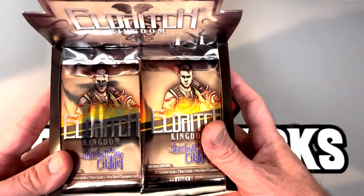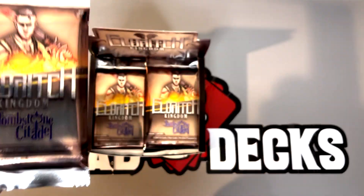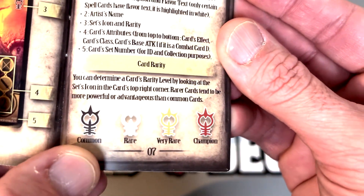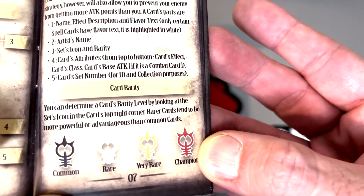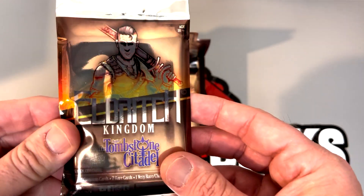Nice looking box and nice packs. This is a relatively small set, 80 cards with a 6-card special insert. I already have that 6-card set, so I'm chasing the rare cards from the 80. From the little rule book and starter, there's common, rare, very rare, and champion. There are two champions and that's what I really want to get out of this box. Rarities are shown in the top right hand corner, unlike most games. Let's get to cracking and show you what some of this stuff looks like.